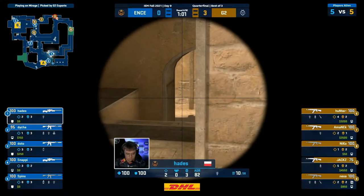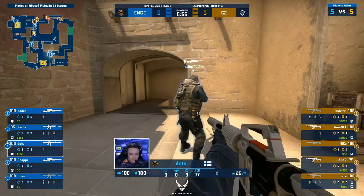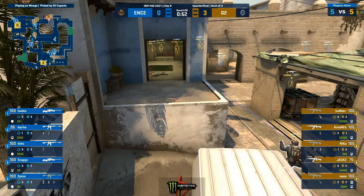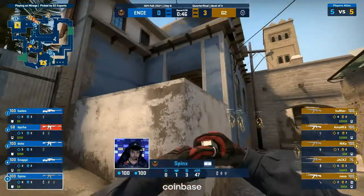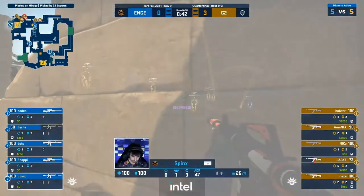The bomb being left up towards the TV room of the B apartments could be telling of the finish here. They've still got a couple of smokes, a couple of flashes, and Molotovs to work with as well. Hades up close and personal towards A ramp — if it is a B hit, that rotation is going to take some time. Coming in — reaction is just in time. At least the Incendiary extinguished, and I think he's been spotted out.